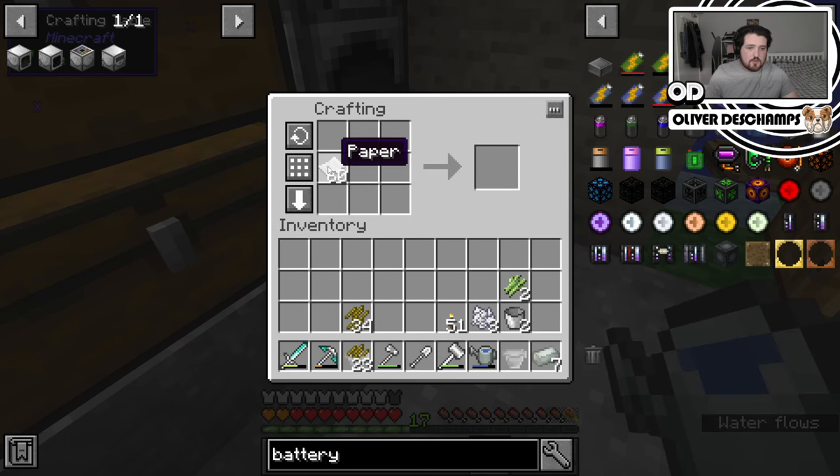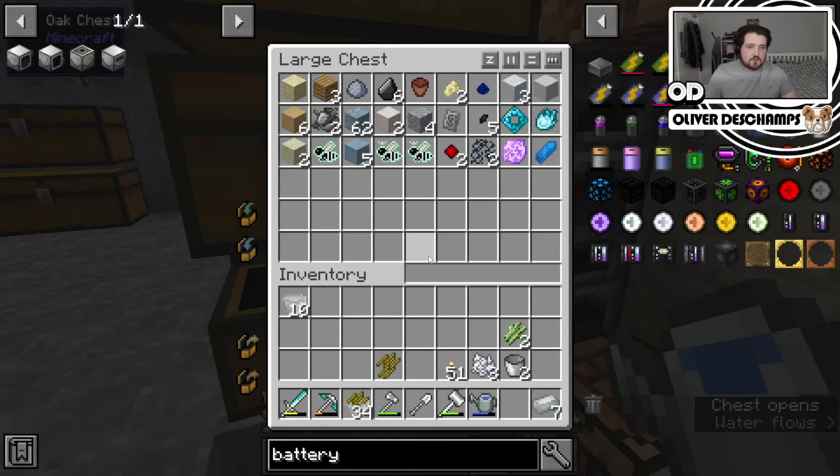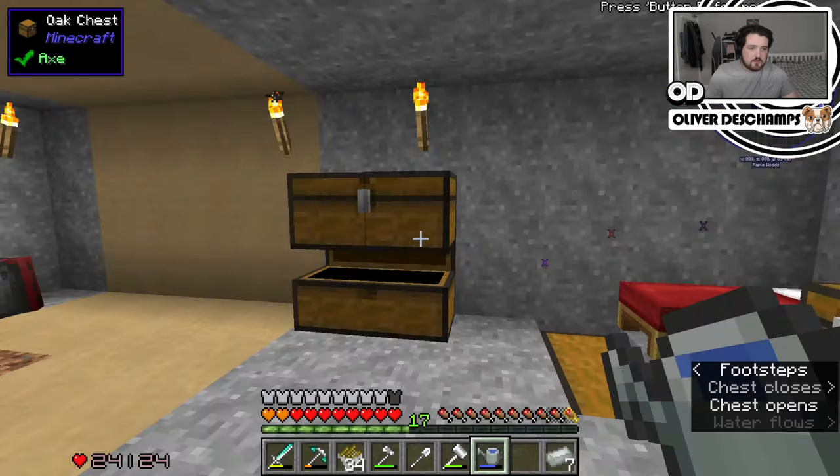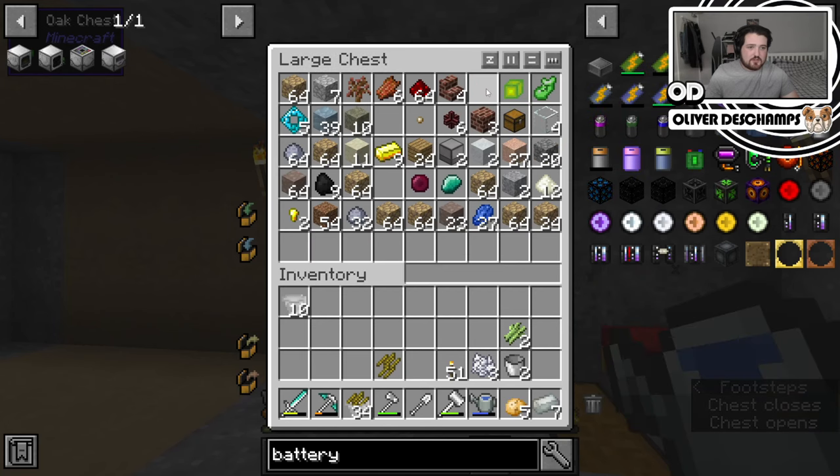So we make this into paper, then we take our paper and we make that into cones. That's 21 cones. And then we can take these and do that. Now we have plenty of french fries. We actually got more potatoes somewhere, right? Lovely.